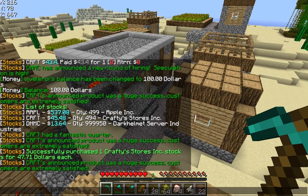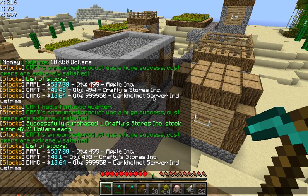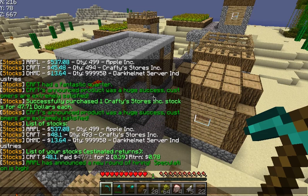My goal is I want to sell when the price goes up. I bought it at $47, then Crafty's announced a new product was a huge success and customers are satisfied, so the Crafty's price went up to $48. If I type SM list mine, it shows the stocks that I own. I've got two stocks at $48 — I paid $47.71 each. The difference is $0.39 per stock, so if I sold right now I could make $0.78.